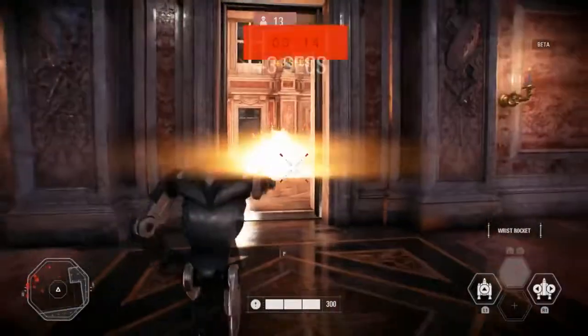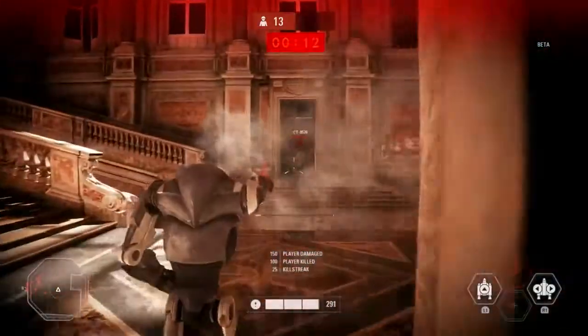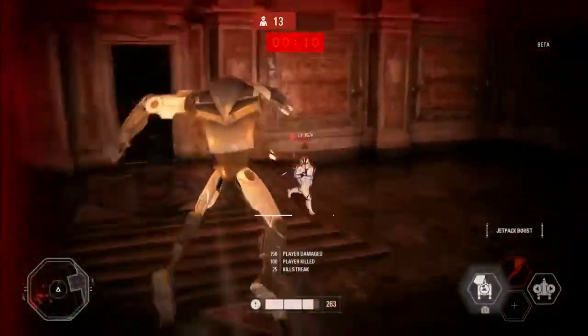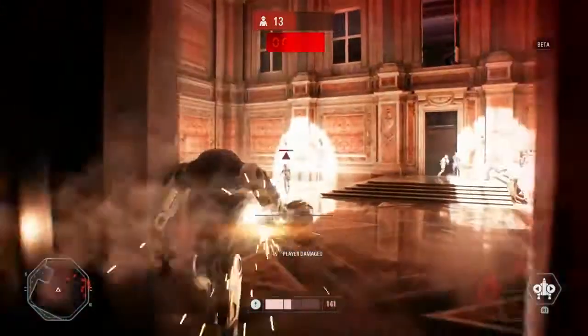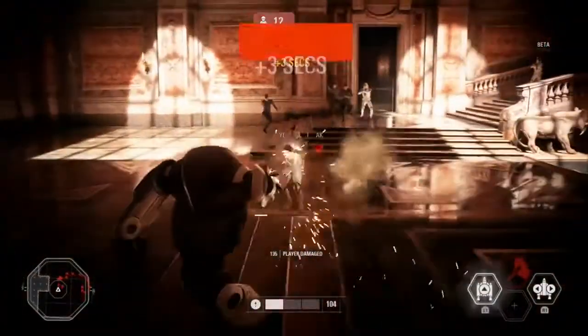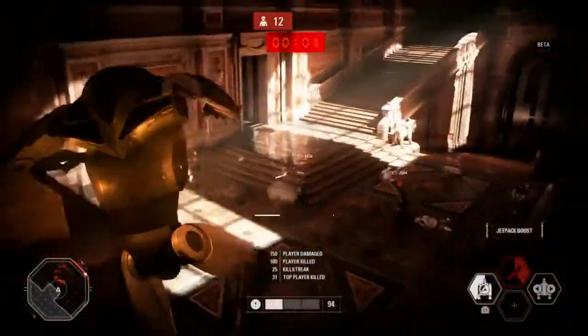You'll also be able to play as the B2 rocket droid. The rocket droid has wrist rockets as you can imagine, and he also has jump dashes that he can do either horizontally or vertically to give him a bit more of that agile gameplay — coming at players at very unsuspecting angles or just being very quick on the battlefield.